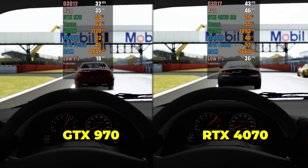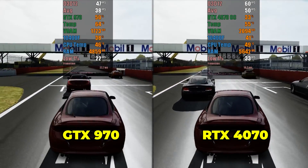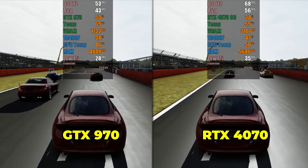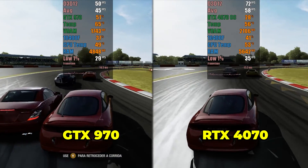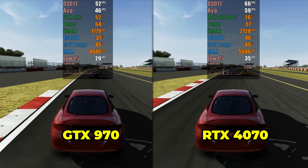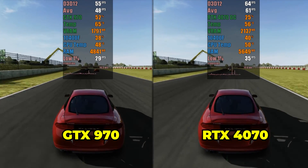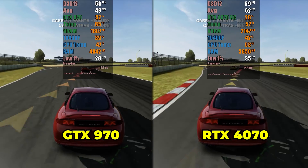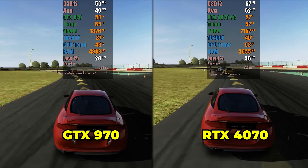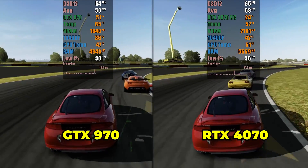The second game to be tested will be Forza Motorsport 4. Here again, the RTX 4070 had a significant advantage, reaching a maximum close to 80 FPS, while the GTX 970 was around 55 FPS. However, the GTX 970 did not experience significant bottlenecks in terms of VRAM or GPU usage. It's worth noting that the emulator version used to run this game is from mid-2022 and still had limited optimization. Based on these results, it is clear that the RTX 4070 offers superior performance compared to the GTX 970 in Xenia, though emulator performance can vary depending on the game and emulator version used.